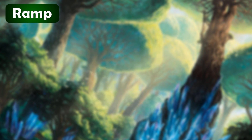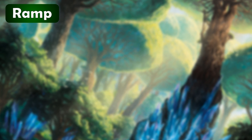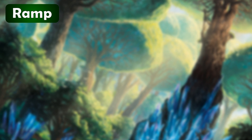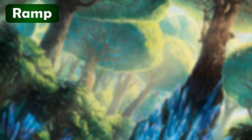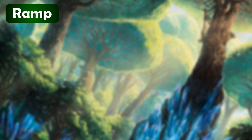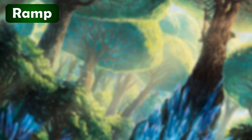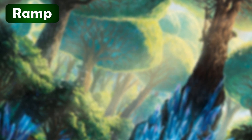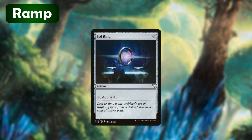We're running some artifacts to ramp us as well — these cards are going to ramp us very quickly to help us get to that mutate ability a lot earlier. I tried to make this deck as optimal as possible, so Mana Vault and Mana Crypt are fantastic additions that are going to boost us ahead by multiple turns, and obviously it would be stupid not to run Sol Ring as well.